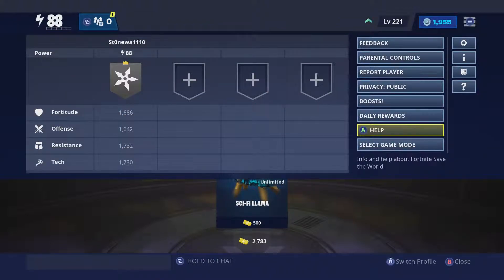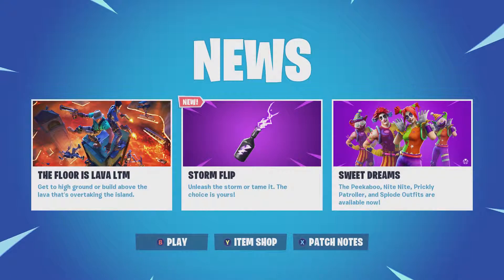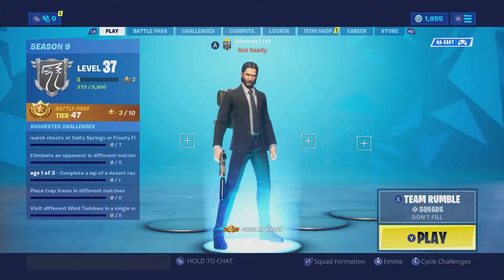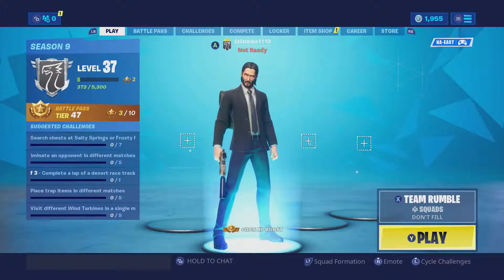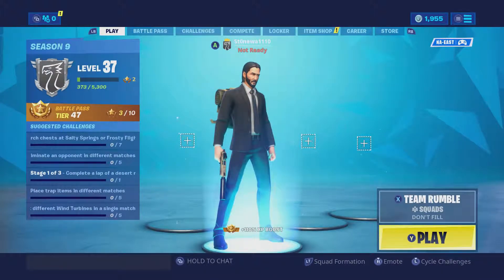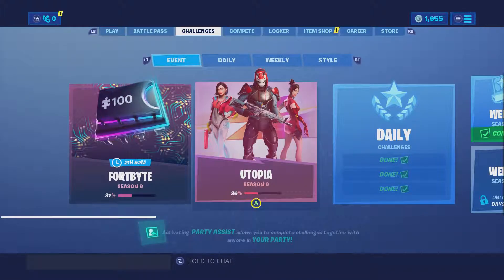Let's switch back over to Battle Royale. We have the Floor is Lava limited time mode in here currently, and the new Storm Flip. It's basically like a grenade that causes a dome to form — if what's inside the dome is inside the circle it becomes storm, and if it's in the storm it becomes like inside the circle. It does damage based on what the storm is doing at that moment, so it gets much more powerful the later in the game you use it.